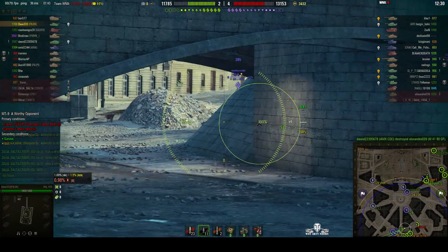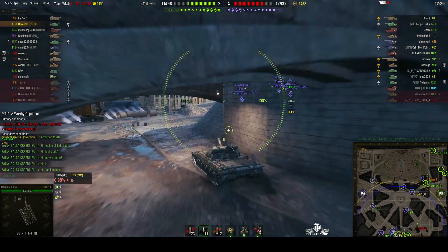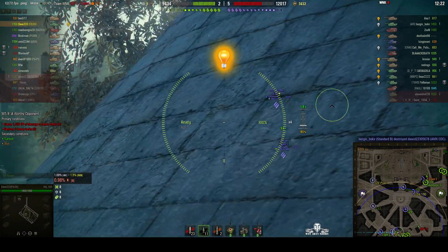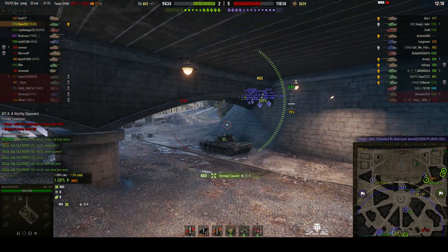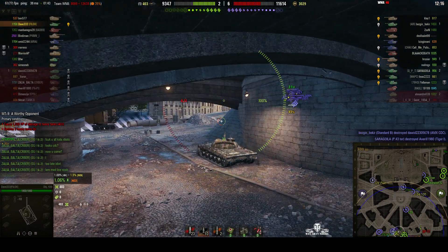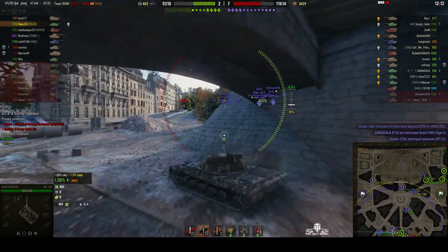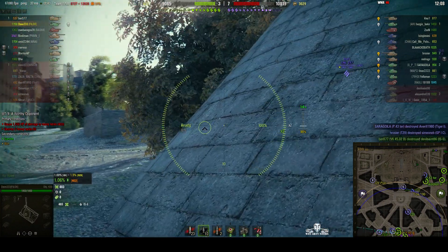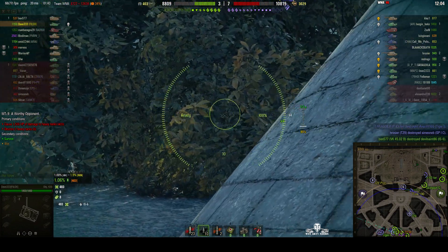Dave's decided he's going to go for it, and he's dashing down underneath the bridge. He's going to face off against these tanks right in front of them together. There's the IS-6 — he gets a hit, 403 hit points. He's got a pretty good alpha with this gun: 440. So that was a low roll. Can't see the enemy there, but we can definitely see the 257 now. He's coming into view, just around the corner.